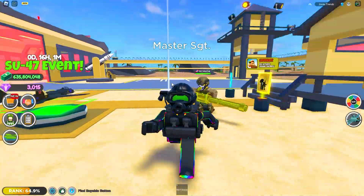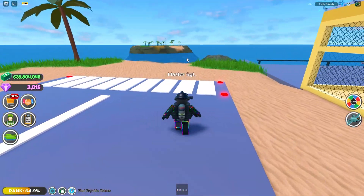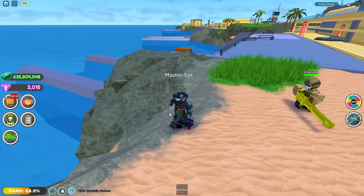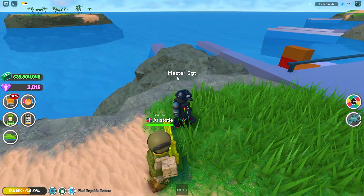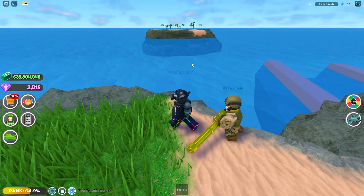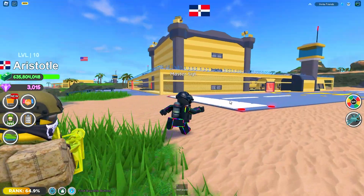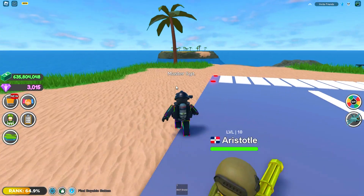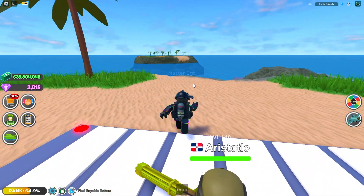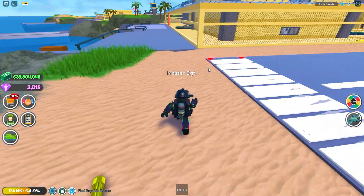Let me explain for some people that might be new to Military Tycoon. Basically, let's say a crate landed in the water — I gotta go down to my bunker, grab my scuba gear, grab my soldiers in case someone comes and tries to kill me. And then once you're done grabbing your crate, you pretty much have to reset and kill yourself, go back to your base, grab all your stuff again, and then go back out to the next crate. That's how I was doing it, using the jet since it's the fastest way to get to the crates, especially when it's across the map.